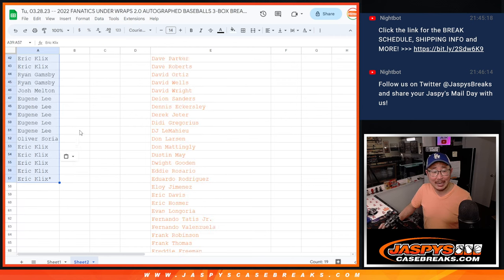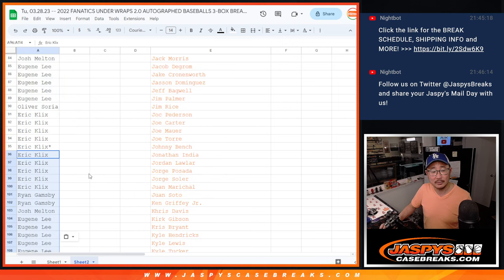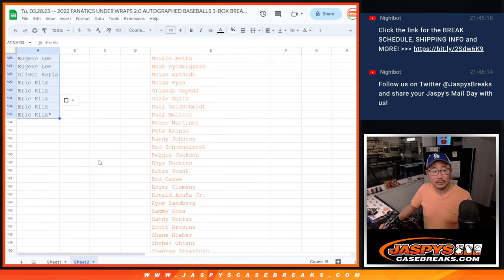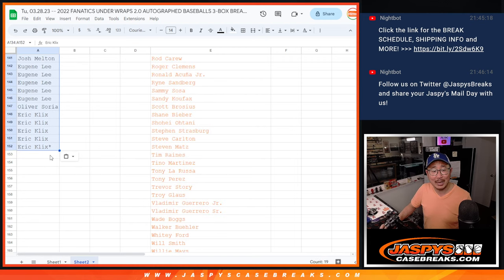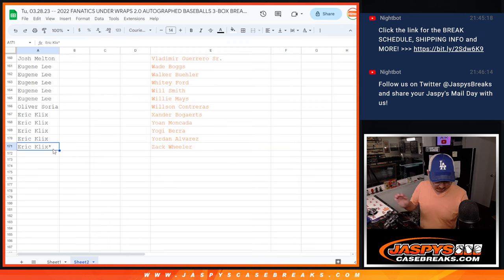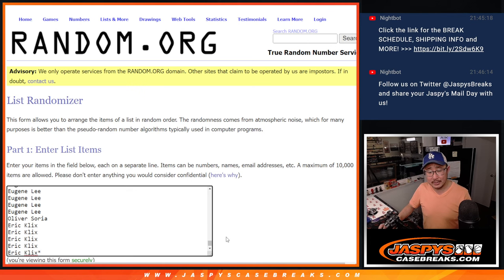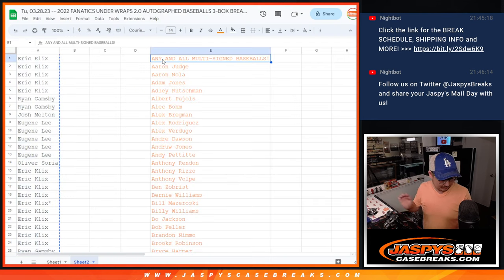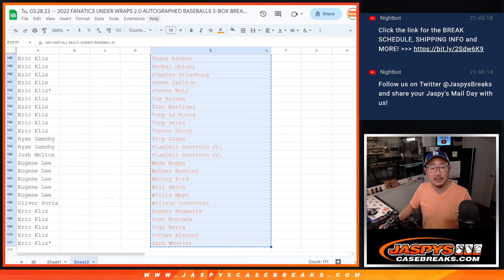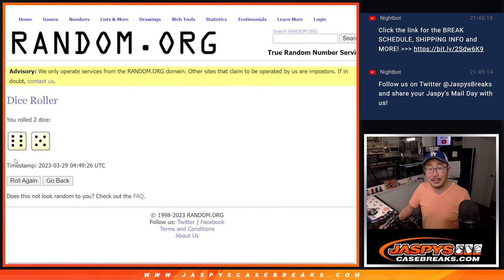Let's multiply you by nine, then we'll run the randomizer and do all that jazz. It should be 171 items on each list. Let's put you guys in column in that first list here, and then I'll put the players in the other list. Put the results of the randomizer in tab one. Let's roll it — randomize it.